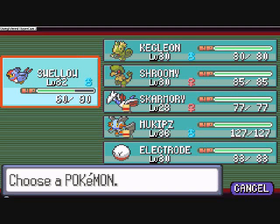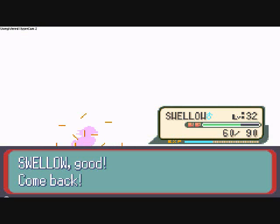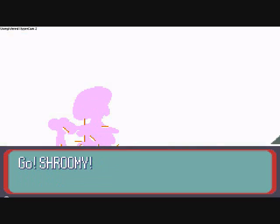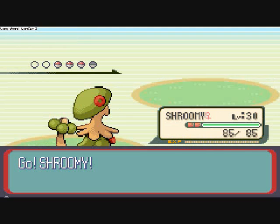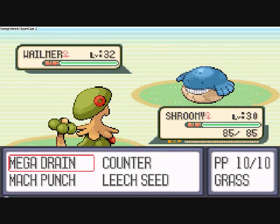Here comes Whalemur, her Water-type Pokémon, so we'll switch to Shroomy, our Grass-type Pokémon. Grass-type Pokémon are a lot better against these Water-types — it's almost like not even trying just to use Mega Drain.